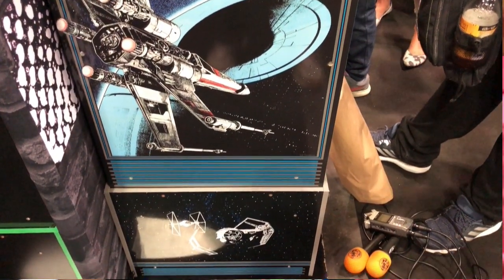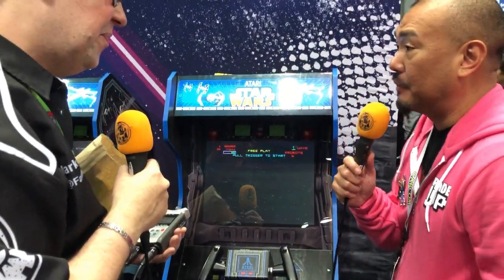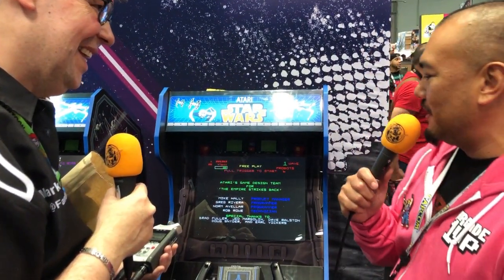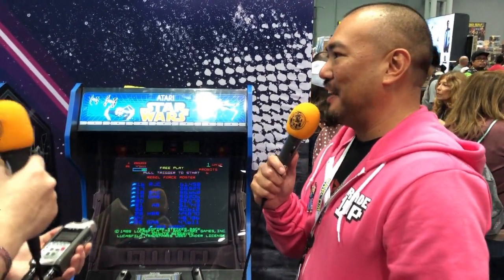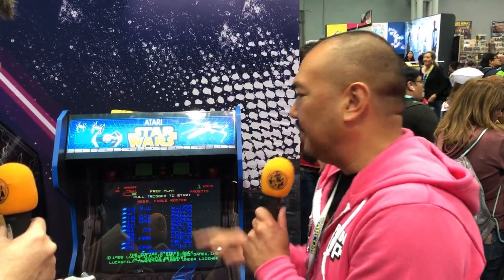And of course there's Return of the Jedi. The graphics got better — it wasn't vector-based anymore, it was sprite-based. You started on the moon of Endor, with Luke and Leia going through the forest on speeder bikes. That game was incredibly hard, but the great thing about this version is you're able to adjust the difficulty through the UI and different options.